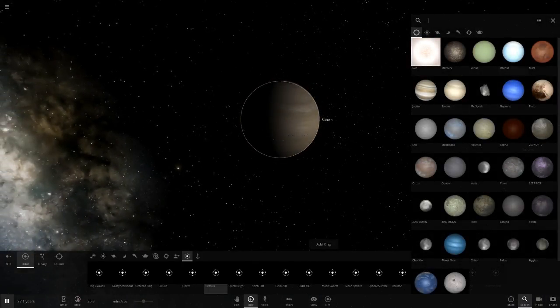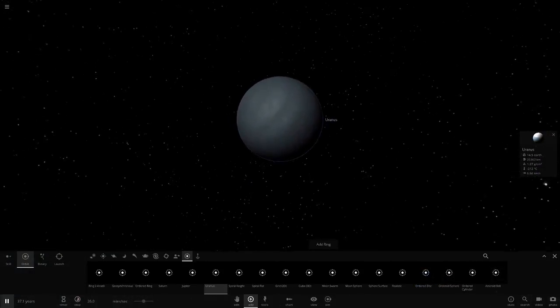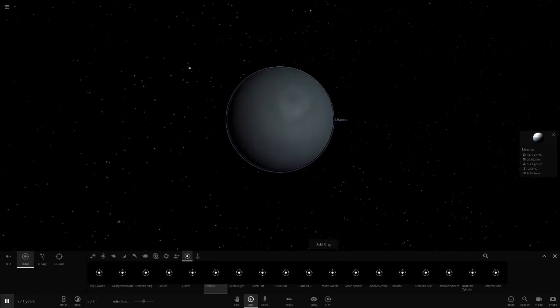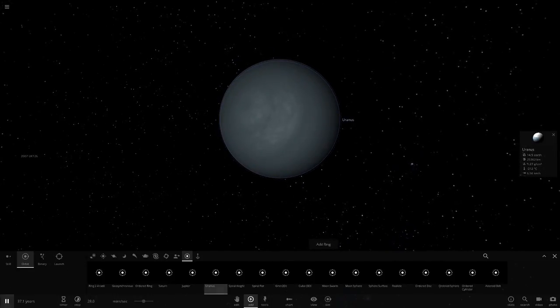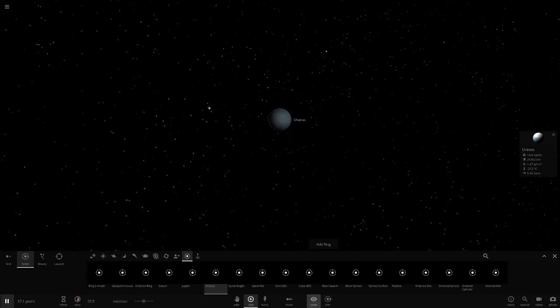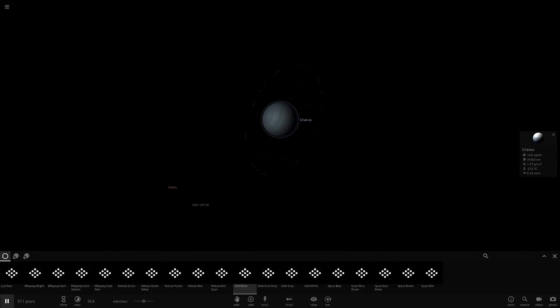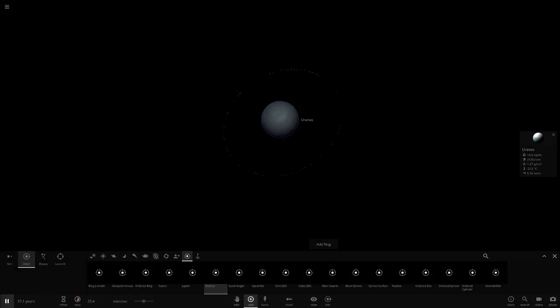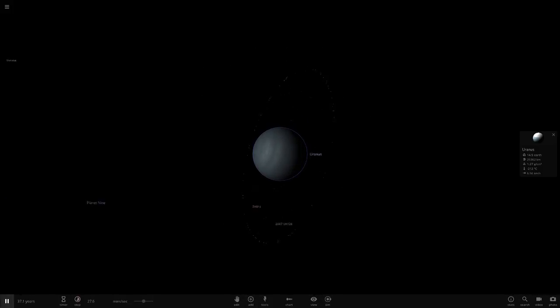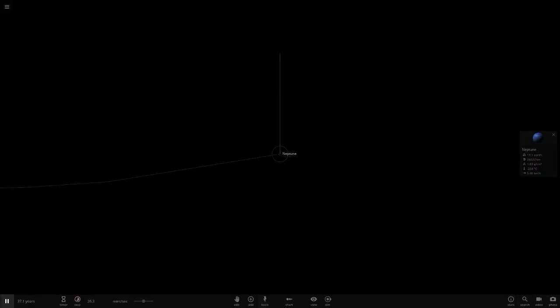Uranus - well we already know what Uranus looks like with the rings, but remember this is my custom Uranus. Let's get a look with that nice light blue - this is what Uranus should look like, not the default one in the game because that's wrong. Add one and then two. On an all-black background you can really see the rings a lot easier.